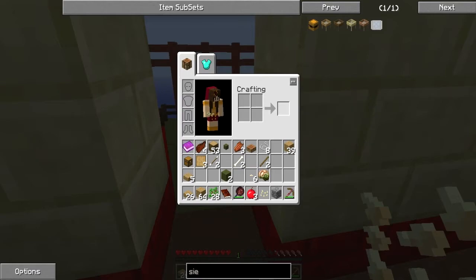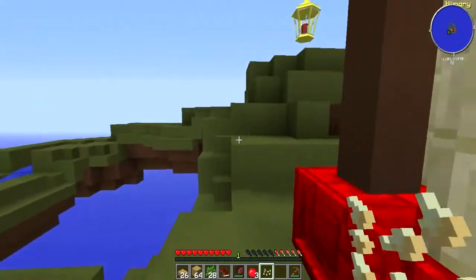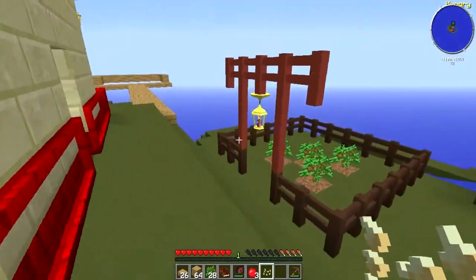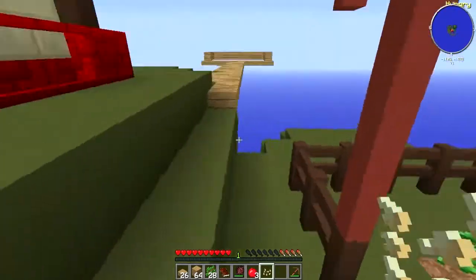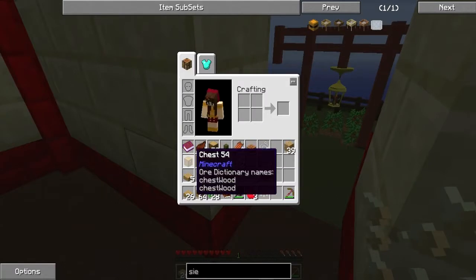We've got another piece of cobblestone — two down, four to go. So I've done quite good progress. I need to break those two leaves but I think they'll probably despawn naturally, so that's fine for now.